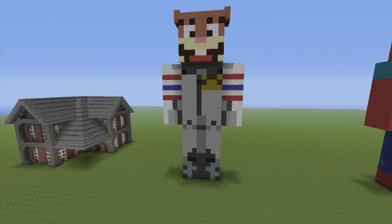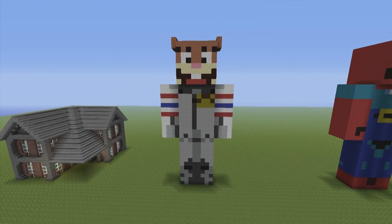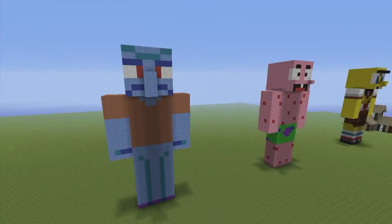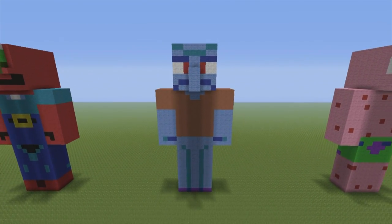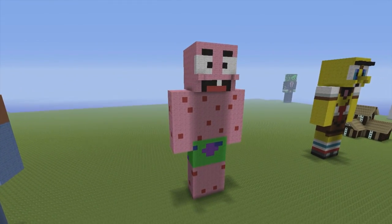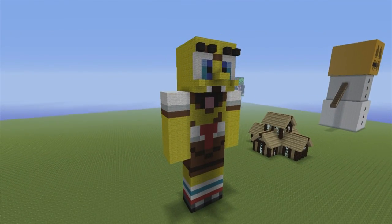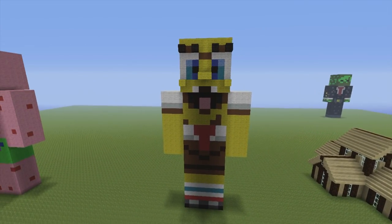Here we have a collection of Spongebob statues. Here we have Sandy — no tutorial. Here we have Mr. Crabs — no tutorial. Here we have a really disturbing, terrible-looking Squidward — no tutorial. Here we have Patrick, and we do have a tutorial for him on the channel. And here we have a very creepy Spongebob statue, which we also have a tutorial for on the channel.